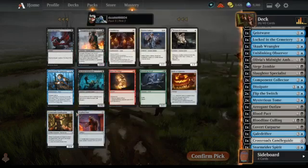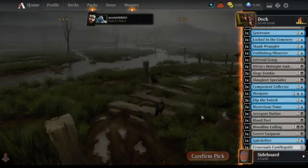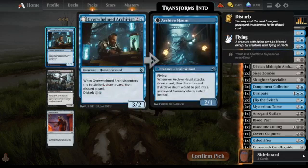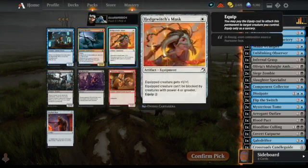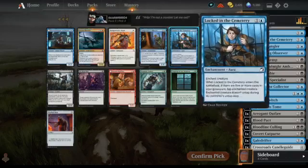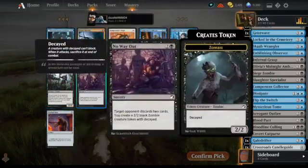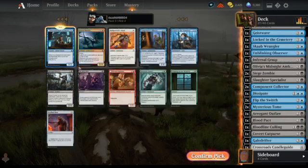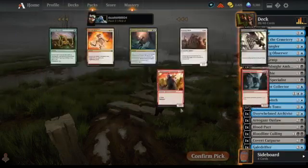Quite a good pack this one. A disturb card that turns into a flyer — seems good. But there's also a Component Collector. I think it's time to try a new card; I haven't tried this one before so I'll chuck it in.